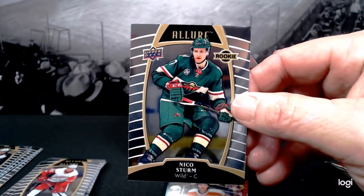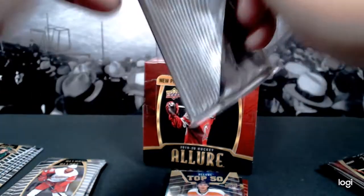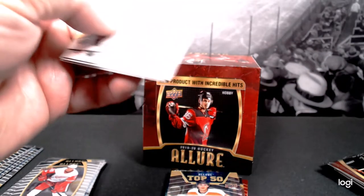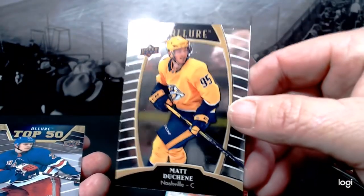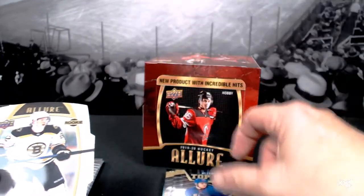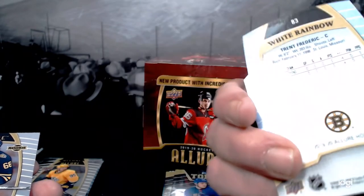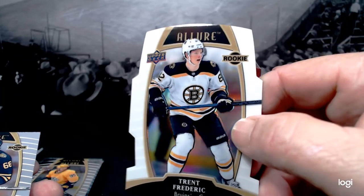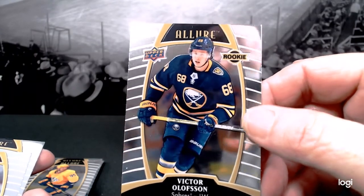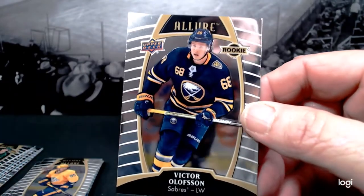Nico Sturm rookie. Let me know in the comments if you guys have opened this stuff — what you thought, if everything you got was kind of the same or if you got more of one thing or another. Matt Duchene base card. Kaapo Kakko Top 50 — I think that's the first card of him I've pulled. Trent Frederick rookie white rainbow — that's a good-looking card. Victor Olofsson with your Sabres.